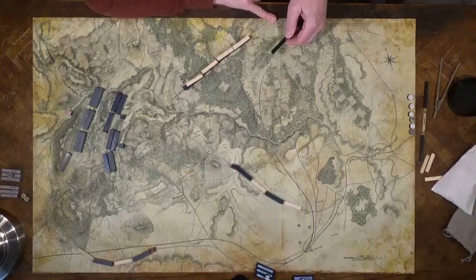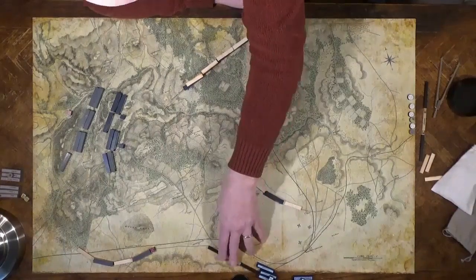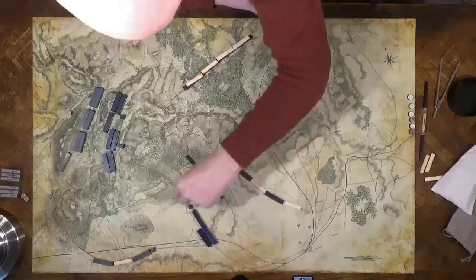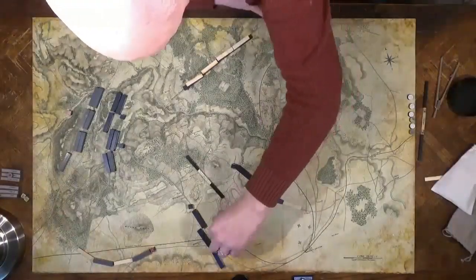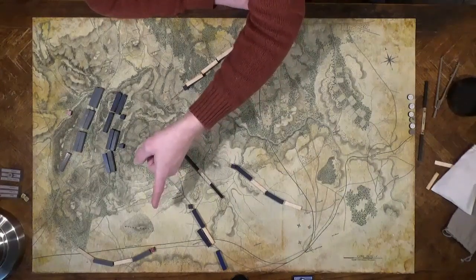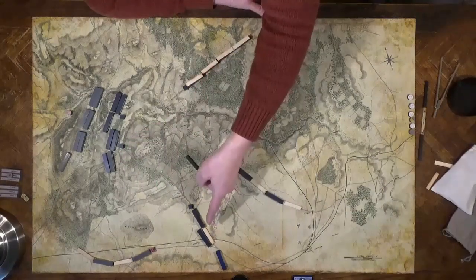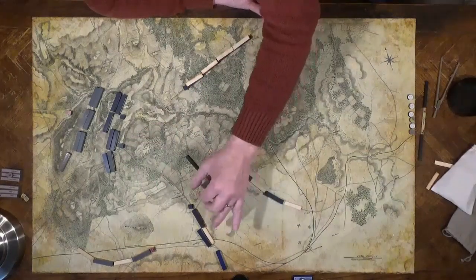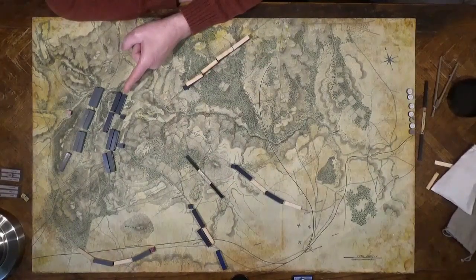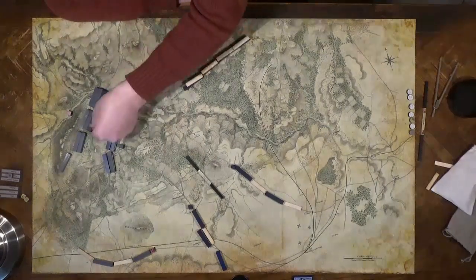The Army of Potomac 5th Corps under Fitz John Porter comes up from the southern side. He's worried about the cavalry he sees and doesn't know how many southern forces are over here — maybe the whole southern army. So one of his divisions deploys on the road and his whole command basically breaks up right there. Last is Army Virginia 1st Corps under Siegel. Since he doesn't have to worry about being outflanked, he attacks without regard to his flanks.